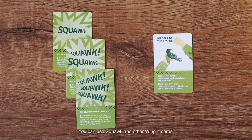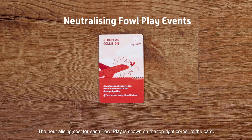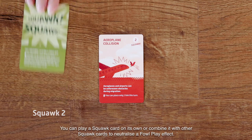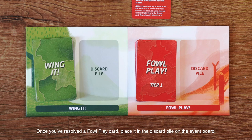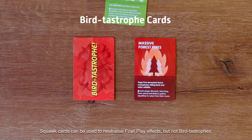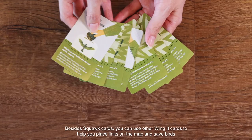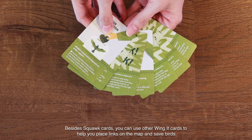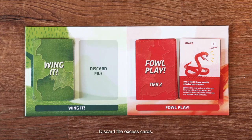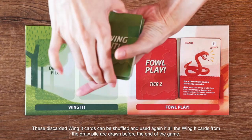This is where the action phase comes in. You can use squawk and other wing it cards. Squawk cards come with values from 1 to 3 and can be used to neutralise foul play effects. The neutralising cost for each foul play is shown on the top right corner of the card. You can play a squawk card on its own, or combine it with other squawk cards to neutralise a foul play effect. Once you've resolved a foul play card, place it in the discard pile on the event board. Note that squawk cards cannot be used to neutralise Batastrophes. You can keep up to five wing it cards in your hand at the end of each turn, unless certain cards say otherwise. Discard the excess cards. These discarded wing it cards can be shuffled and used again if all the wing it cards from the draw pile are drawn before the end of the game.